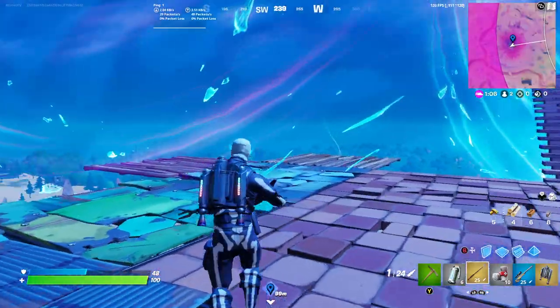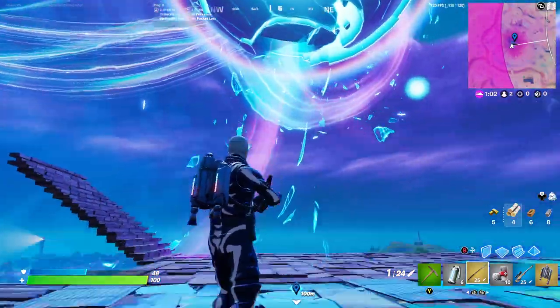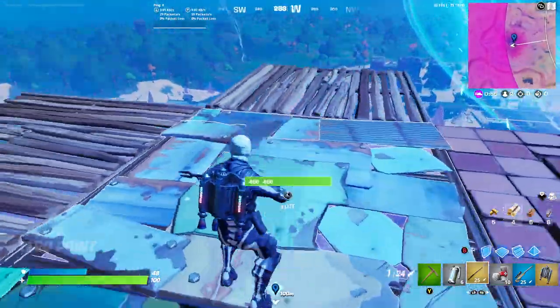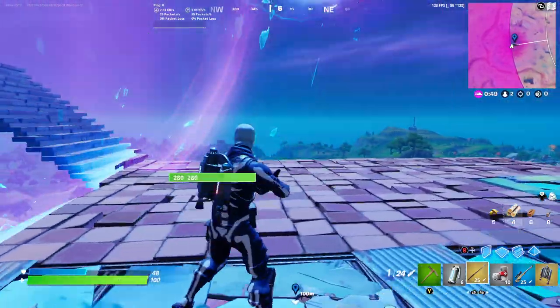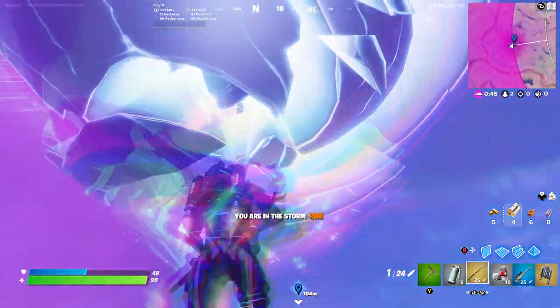The storm has just come in and the Zero Point is right there. Once the storm has passed through, you're going to jump into the Zero Point by using your jetpack to fly up. We are inside the storm now — just jump up into the Zero Point. Once you're inside, it will teleport you out into a random area either above it or below it.